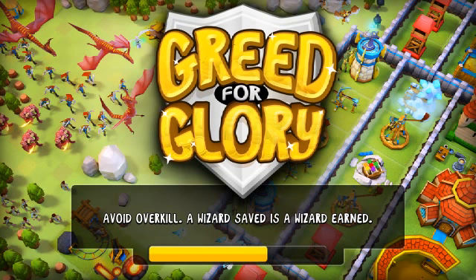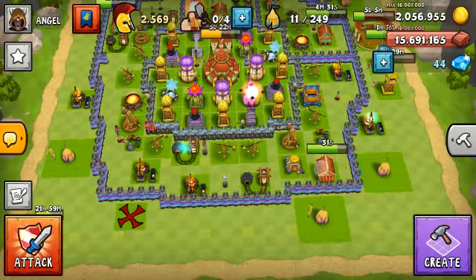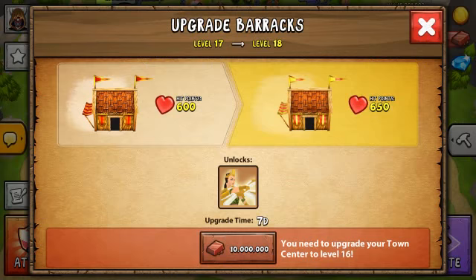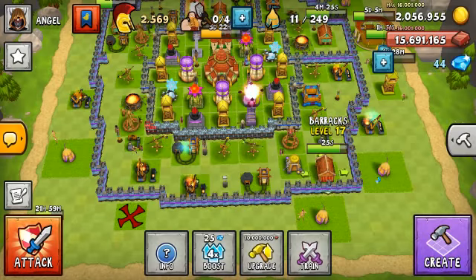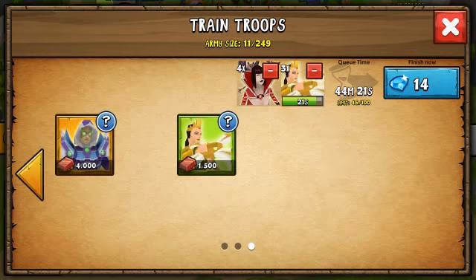There are many things in this update, including the new troop — the Amazon troop. And there is a glitch right now: it says upgrade level 16, but on level 17 barracks you can already start training them, as you can see there.